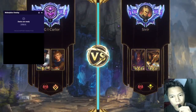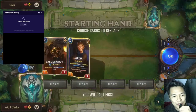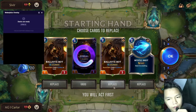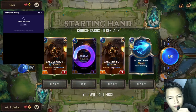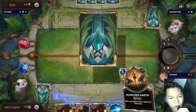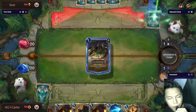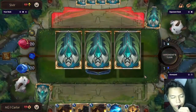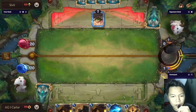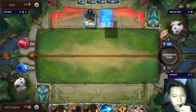Game one is against a LeBlanc Sivir Reputation deck. We need jump blockers, that's why we keep the Ballistic Bot — it can grow bigger if we use its effect. We also have Sump Dredger, which gives a very good curve: Ballistic Bot at turn two and Sump Dredger at turn three.